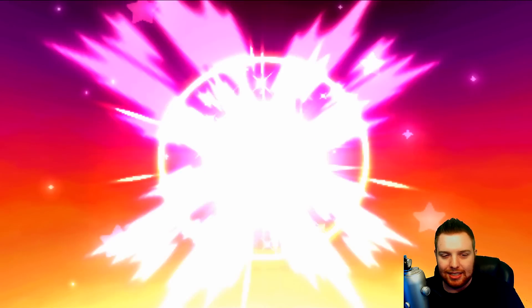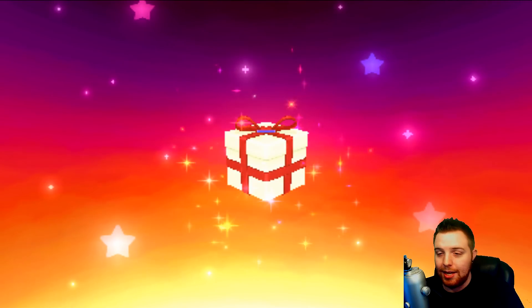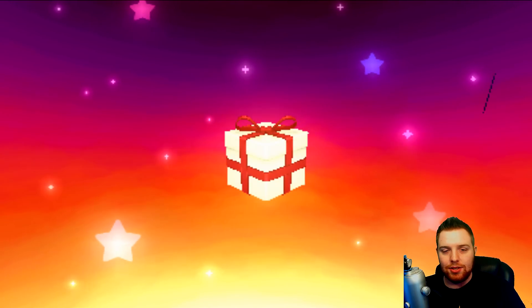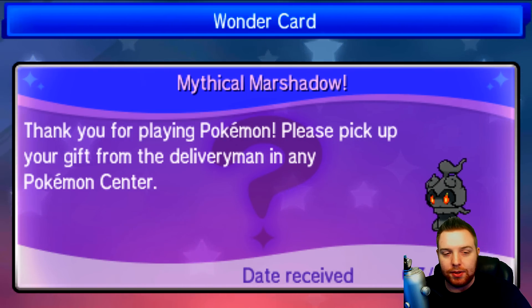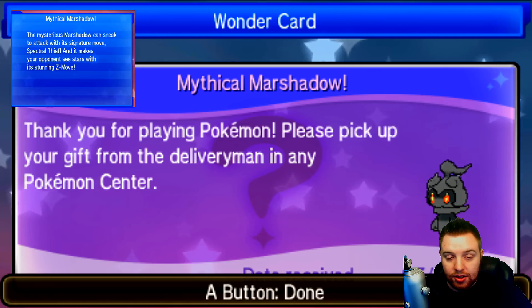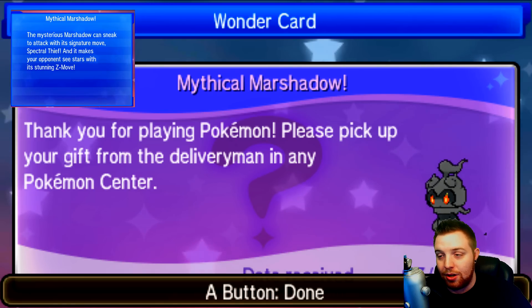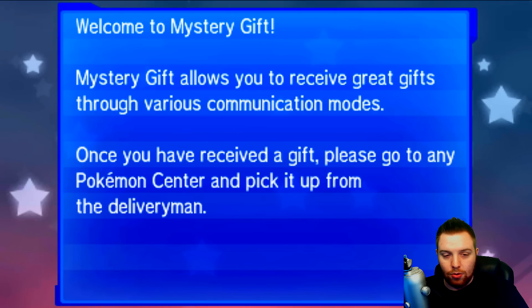We're receiving our Mythical Marshadow — there he is, right there! Look at that beautifulness. The game says: please pick up the gift from the Deliveryman at any Pokemon Center. Mysterious Marshadow can sneak to attack with its signature move Spectral Thief, and makes your opponent see stars with its stunning Z move. We're all done here, so we can back out and go to a Pokemon Center to actually collect our Event Marshadow.